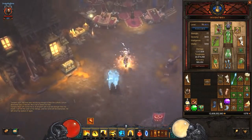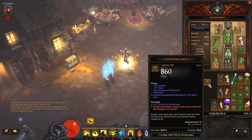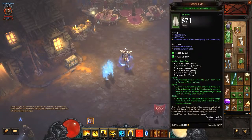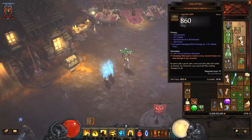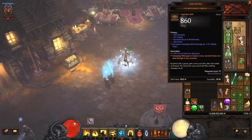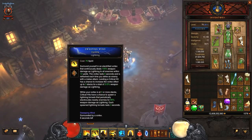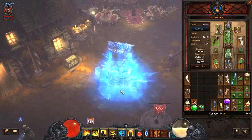New items for Sanvuko: there's a new belt that gives you Sweeping Wind damage, and your Sweeping Wind now stacks to 10 with this item. With this belt you don't actually have to attack to increase its stacks — it increases by itself. So you have infinite Sweeping Wind and you can cast spells like crazy.